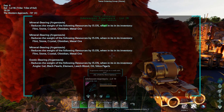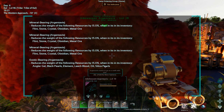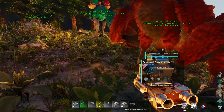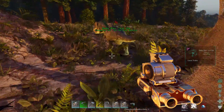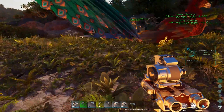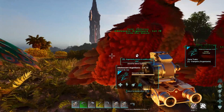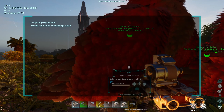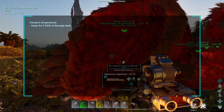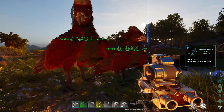One thing to be aware of is that you can only have a maximum of three of the same trait at any one time — three mineral bearings, three diurnals. You can't put more than that on; if you try it will tell you that you are unable to add that one. There are also some traits you can only have one of: vampiric, for example, heals for 5% of damage dealt and you cannot stack it.